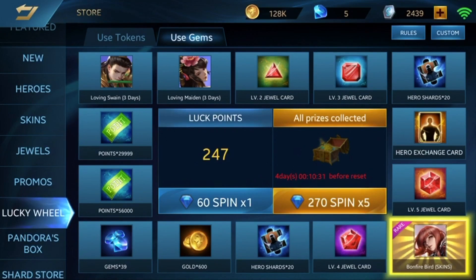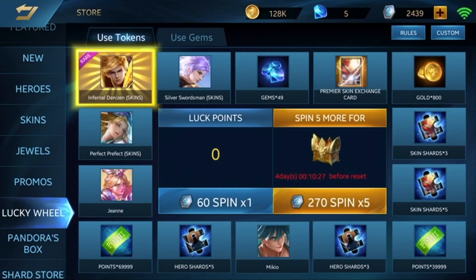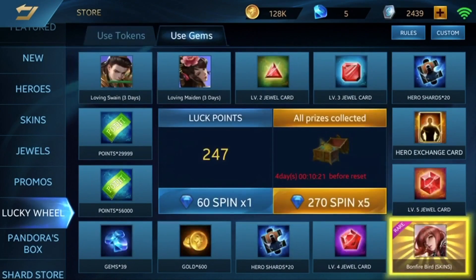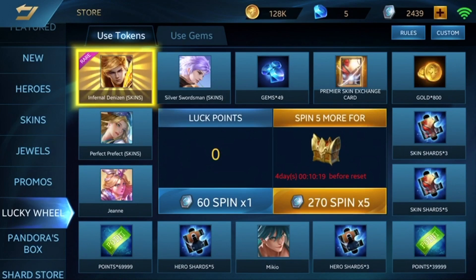Nixar's luck is always like this. Since we had such bad luck with the gem wheel, let's try the token wheel once. When you're lucky, one time is enough; when you're not lucky, 9k is not enough. Let's go!